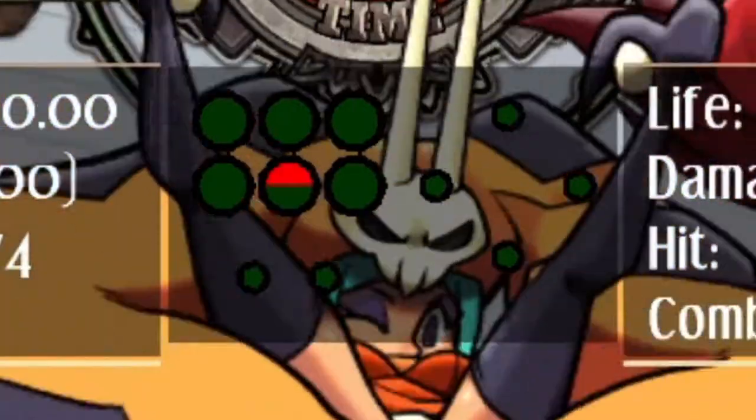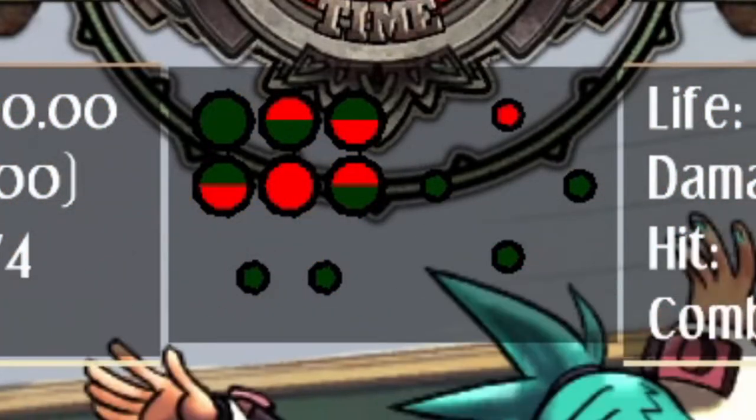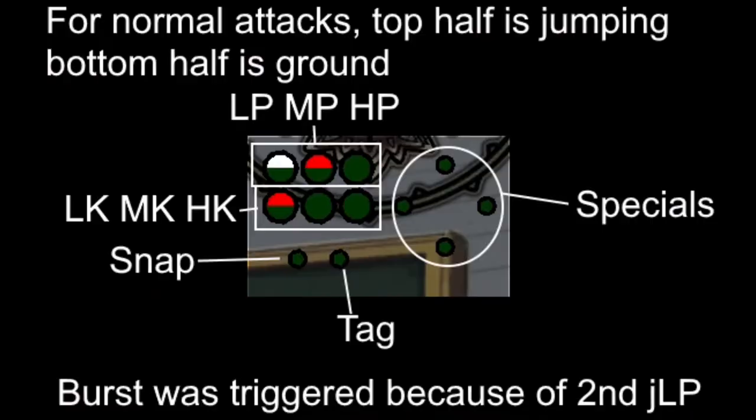Here is the IPS display which shows you what moves you have used up in your combo. If you press a button that has already been used then IPS will trigger and they can burst. The top half of the circles represent jumping attacks and the bottom half represent ground attacks. Crouching and standing occupy the same slot in your combo.